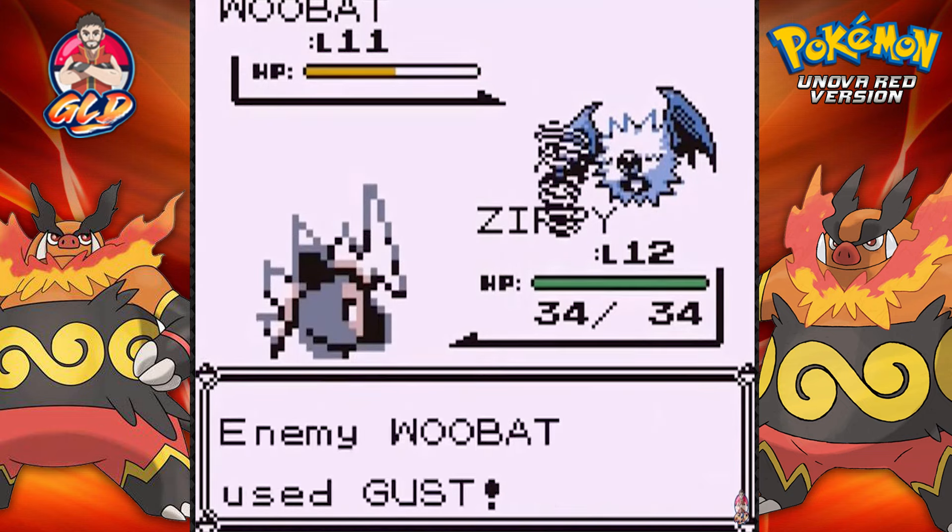Let's go ahead and put Mr. Hydro up front - might be growing more levels here. We found an Escape Rope. Not bad.